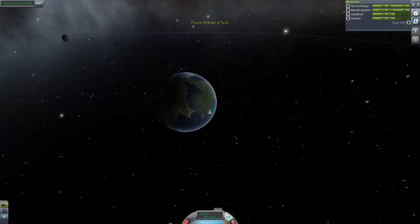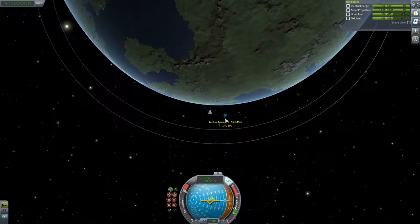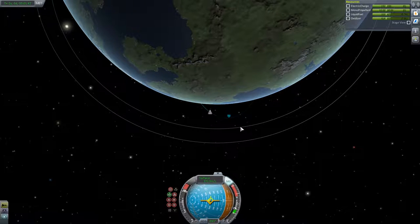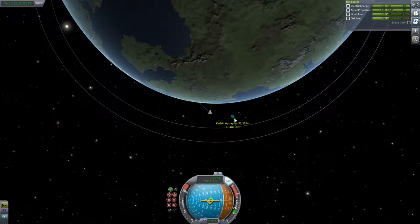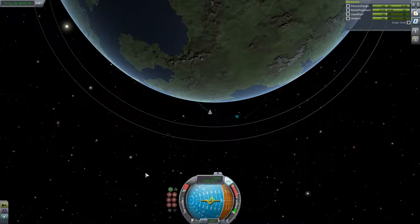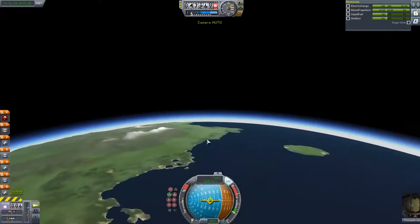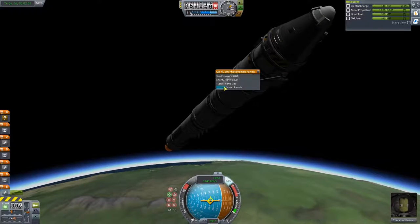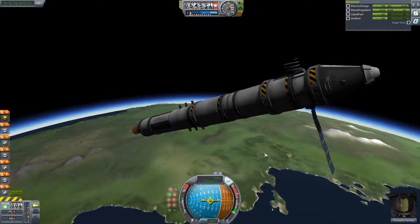We're going on up to orbit at a decent speed. Usually by about 1,600 meters per second, or an apoapsis of about 80,000 meters, you'll want to cut your engines. I'm burning as close to the horizon as I can — that's the white line between the blue and orange on the navball, which is zero degrees. That'll put my apoapsis as far ahead as possible, which also gives me more time to deploy the solar panels and plan out my maneuver.